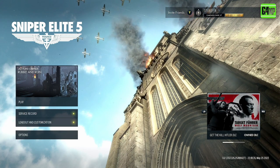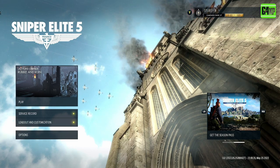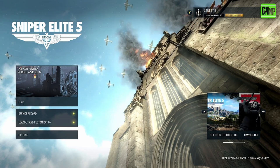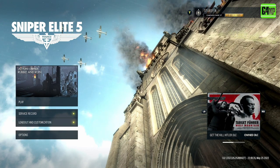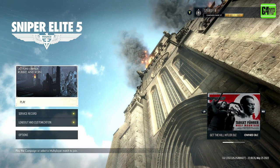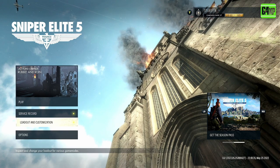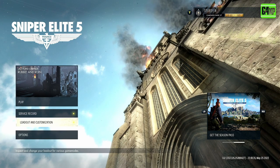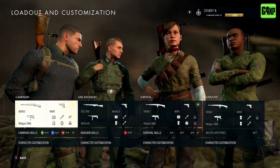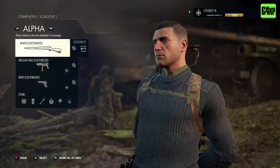Let's start with the weapons and then we'll work our way through bit by bit. When you come to start a mission, you'll see a slightly different screen to this, but effectively you have access to your loadouts. I think this probably turns up after mission two, so if you don't see it on mission one, don't worry about it too much because you will have default weapons.